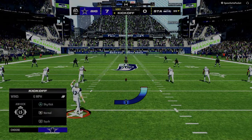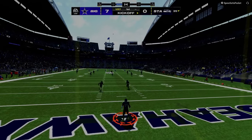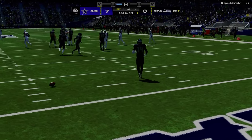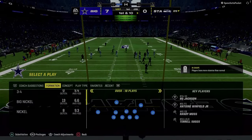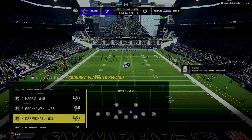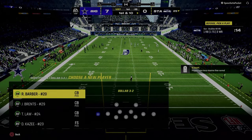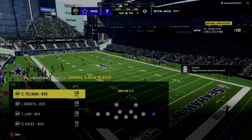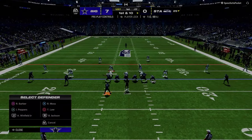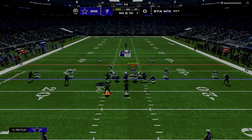If you think about any good route combination in Madden, they follow that blueprint to a T. Take a flood concept, for example — the double corner concept, one of the best plays in the game. You have a high-low read: a deeper corner route which is your high read, and a short corner route which is your low read. Then you also have what I'd call an outlet receiver — in the double corner concept, that would be the backside drag or backside in route, because if they cover the concept perfectly, you work back to the backside.